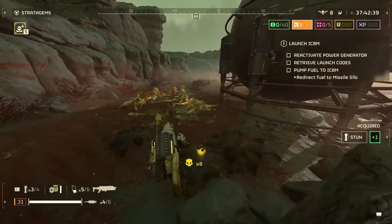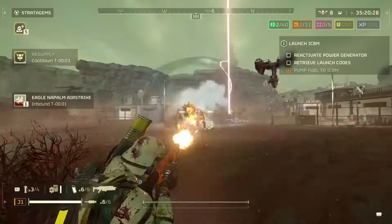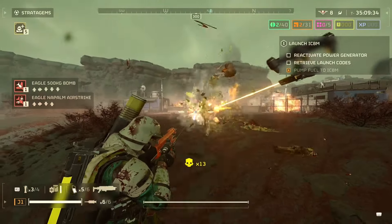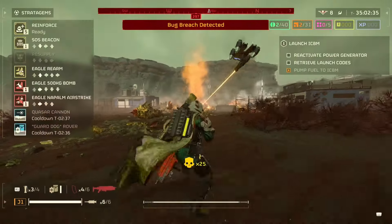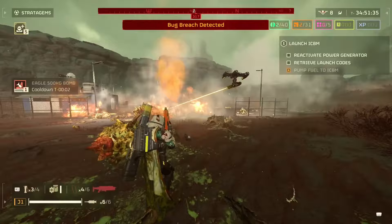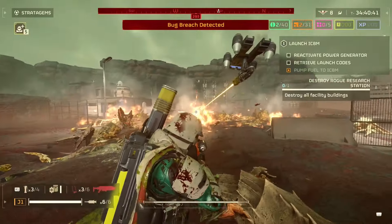You can even stop most breaches just because the rover is amazing. If you want to use the shield or supply pack instead, that's up to you, but the rover against bugs is just amazing. Honestly I kind of like it against bots now too — it's my favorite stratagem by far. But do you know what's quickly becoming my second favorite stratagem? The napalm strike.